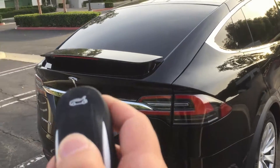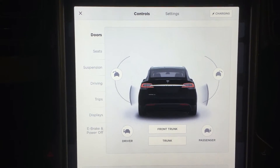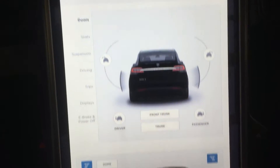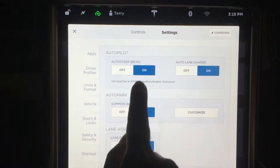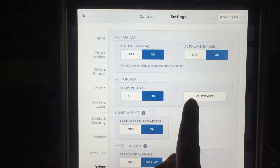Hi guys. I'm going to show you how to change the settings so that you can invoke summon with your key fob. Basically you need to go to Controls to bring up this window, then go to Settings, go to Driver Assistance, just like this.